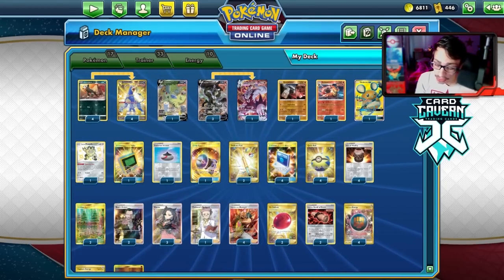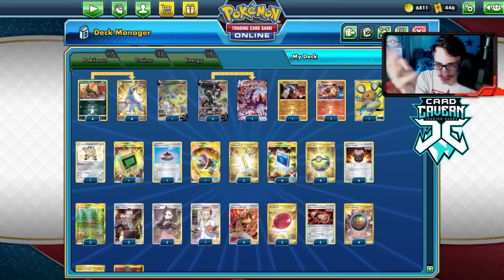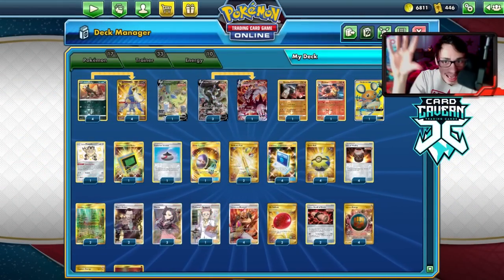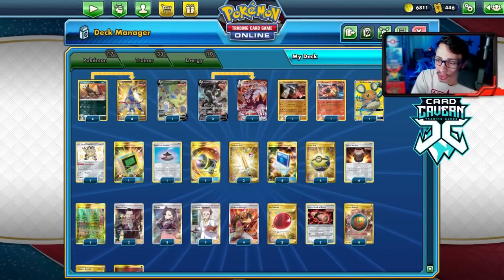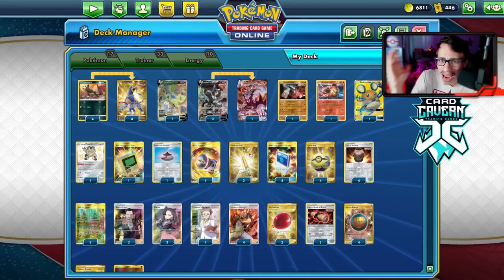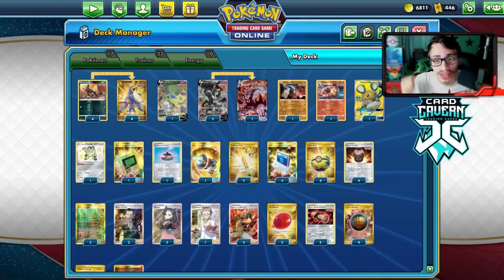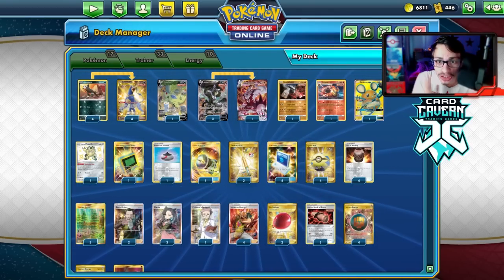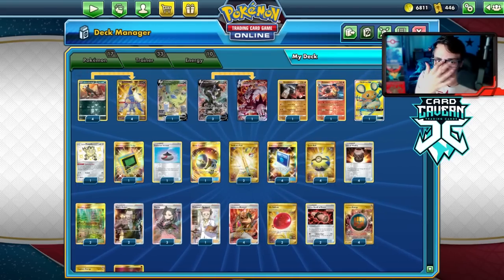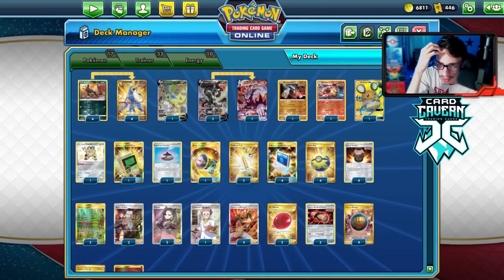Shout out to the sponsor Card Cabin TCG. If you're ever looking for any PTCGO or promo codes, get them over at Card Cabin — they're selling codes online for the cheapest prices. You can pick up Battle Styles, Shiny Fates, Vivid Voltage, Special Base Set, Sun and Moon sets, X and Y sets, V or GX promo codes, pre-release kit codes, sleeve codes, battle kit codes, or theme deck codes. At checkout use my discount code LDF for a five percent discount on your purchase.